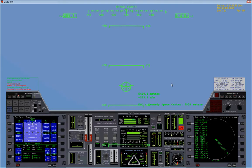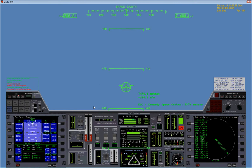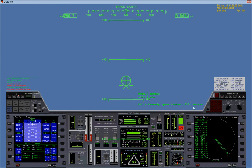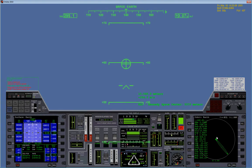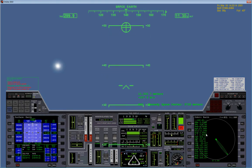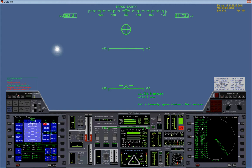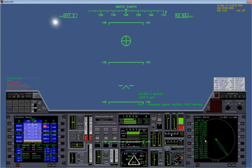We're just going up to around 20 to 25 kilometers so we can do the Scram Ascent. A little about the MFDs here — this is the Orbit MFD. It tells you your orbital information, such as the eccentricity, your apogee, your perigee, and the time to both of those.